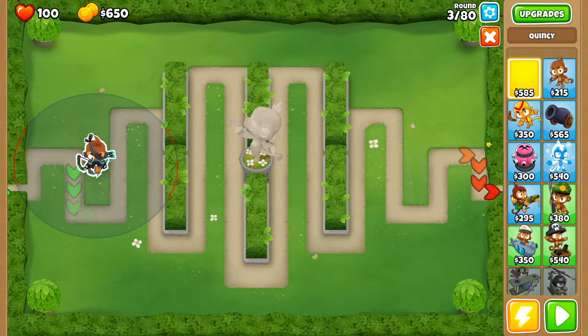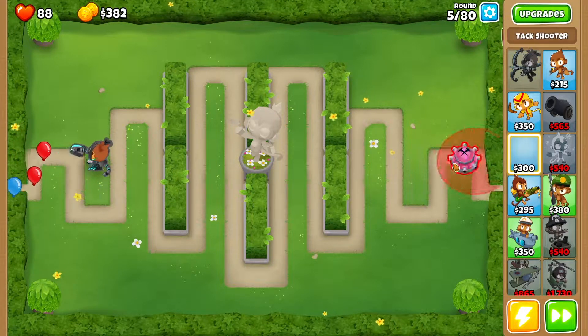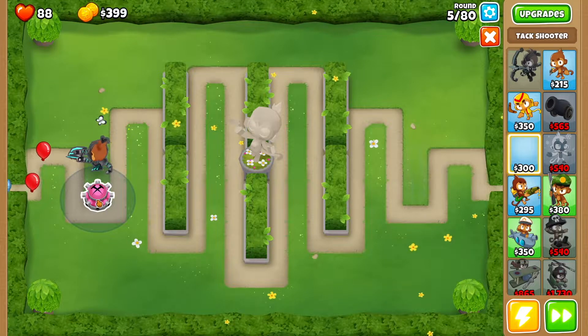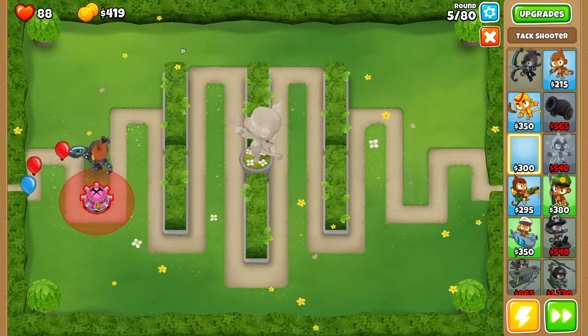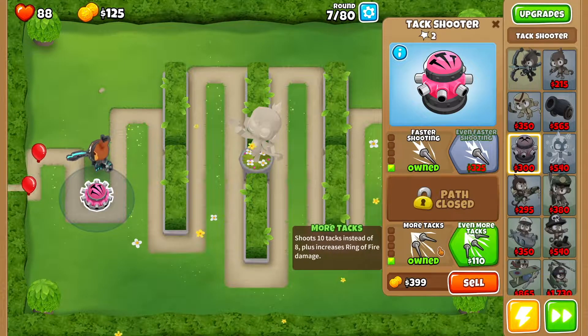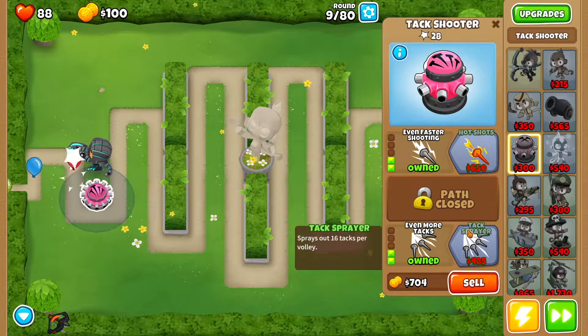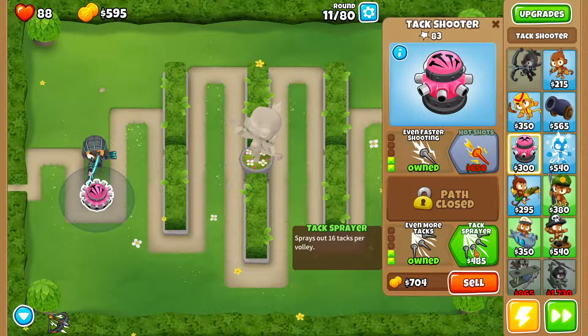First thing you want to do is drop Quincy right here and get started. Then we want to get ourselves a tac shooter right over here, as close to the bottom as you can. We want faster shooting, more tacks, even more tacks, even faster shooting, and then tac sprayer.